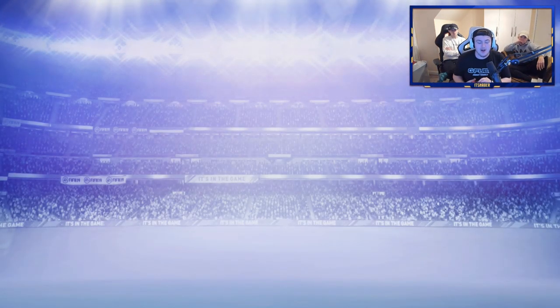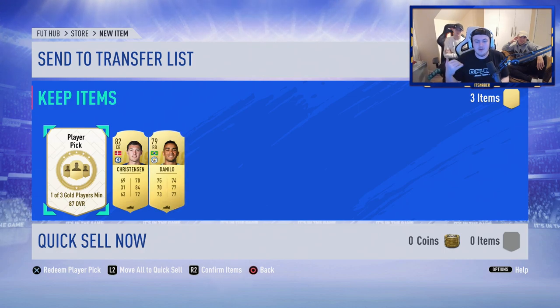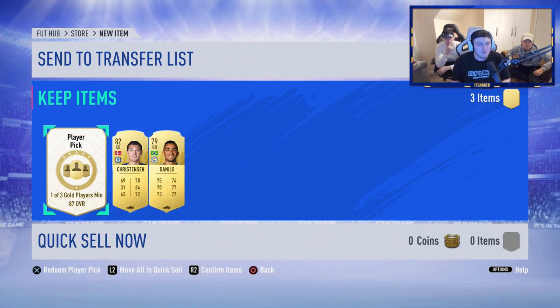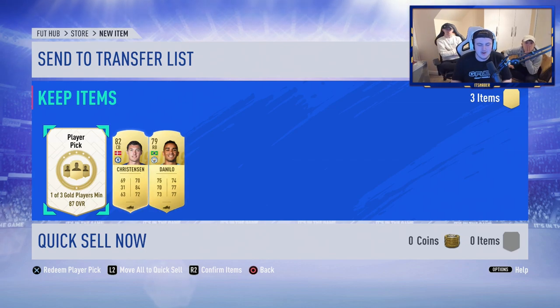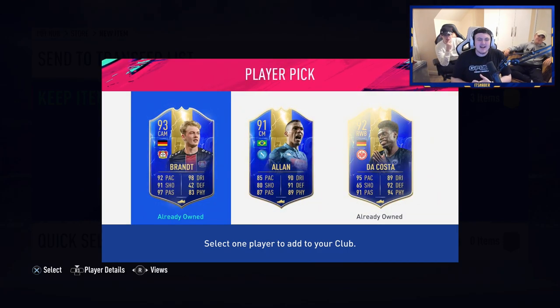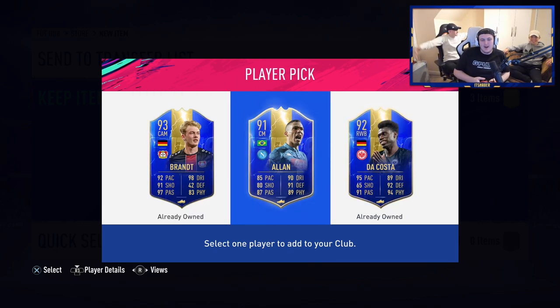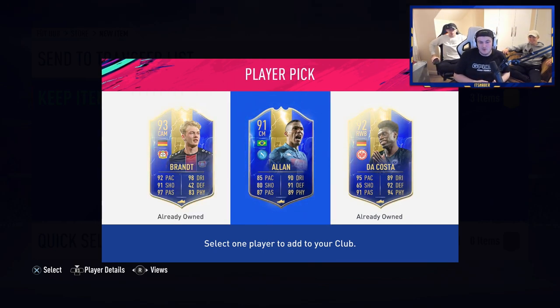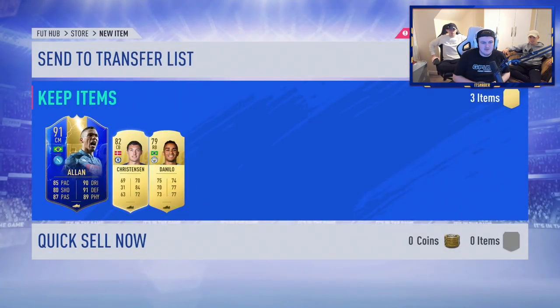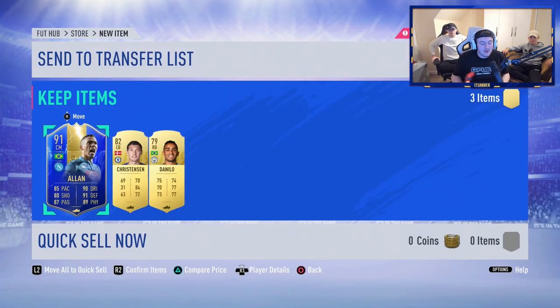We start off with Christiansen, so it's not going to be amazing. I can hear my housemates giggling in the background — I mentioned in the last video that I moved house, so these are two of my housemates. Here's the player pick: one of three gold players, minimum 87 overall. I have no choice but to go with Alan here because the other two are duplicates and tradeable. There are three really good cards there, but we'll go with Alan. A 91-rated Team of the Season card for free — you cannot go wrong. Thank you very much for the content.